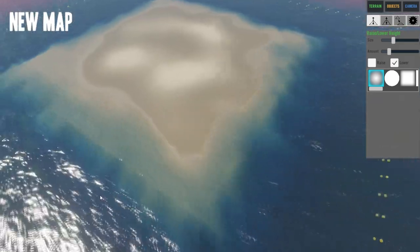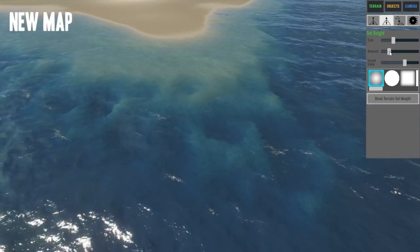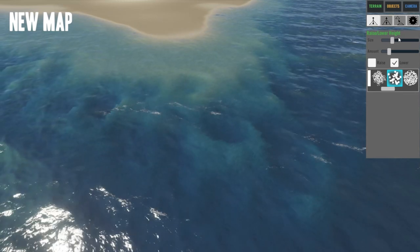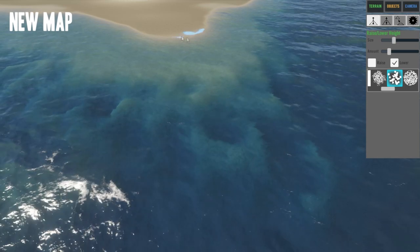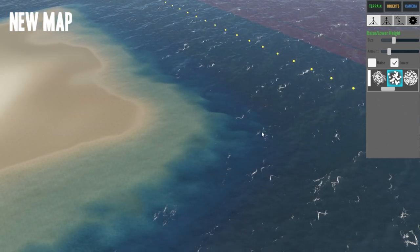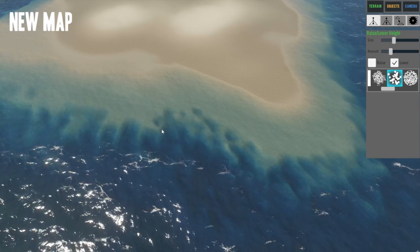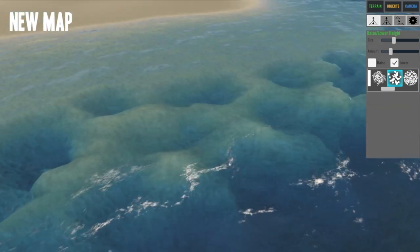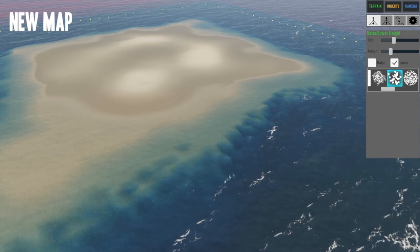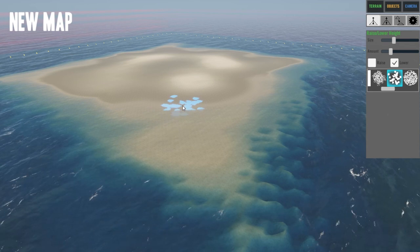It still looks like a square. The next step is to do that again but with the lower tool — go into this brush, size it a little bit differently, and then really randomize the edges. Really get in there and shape it. I'm going to have to smooth this over again at the end. I can't do this to a massive extent yet because I haven't started on the island itself — I'm just doing the shoreline basically. I want to keep as much of this land square as possible for now so I can work with rock structures and caves.